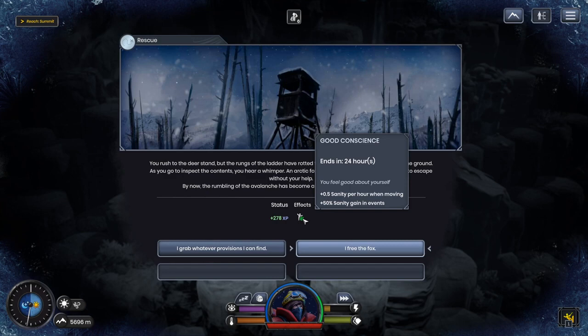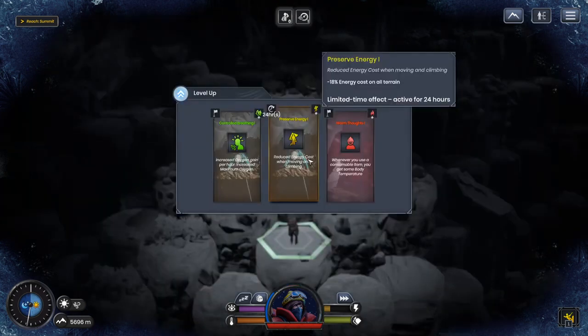Let's see the level-up options. One reduces energy on all terrain for 24 hours; another is a maximum buff active until the end of the mission — a permanent thing. The 24-hour one is limited, so I like doing stuff that lasts a lot longer. We'll go with the permanent option.